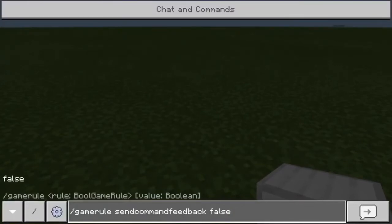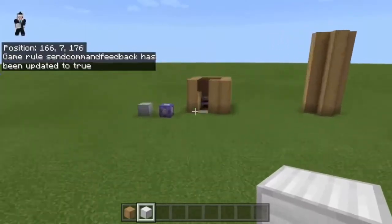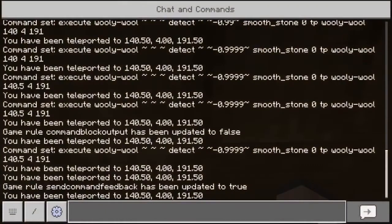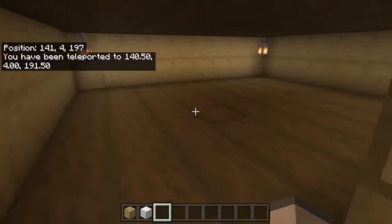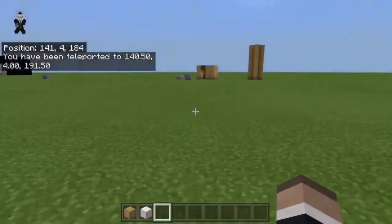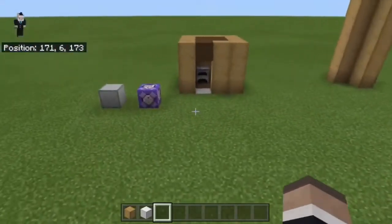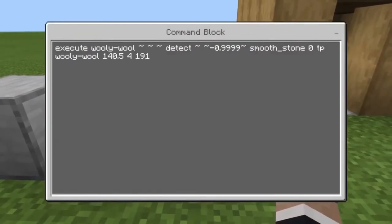To make this look real nice, you have to use this command setting. This is what happens if you don't: if you make it true, I teleport and it gives me a message that I've been teleported - you don't want that, it ruins the whole thing. So you have to make that false. I forgot to mention that in my other tutorial video, but this is going to be a more in-depth one.